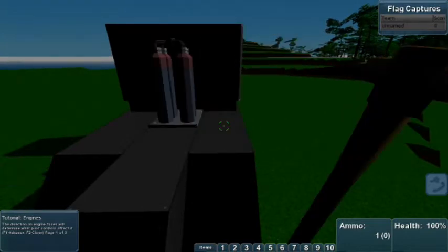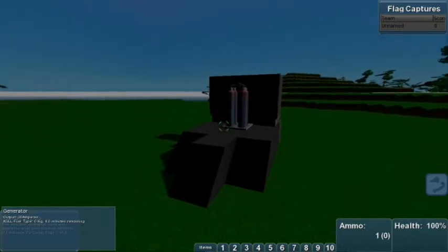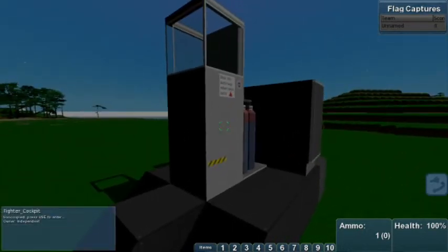I'll just place here a generator. This produces power which can be used by other objects. This object is a cockpit — it's the most important object on a vehicle. The type of vehicle seat you place will help define how it's driven.